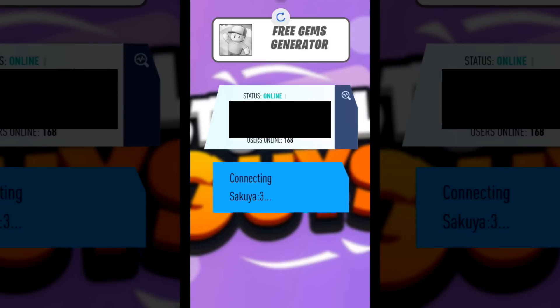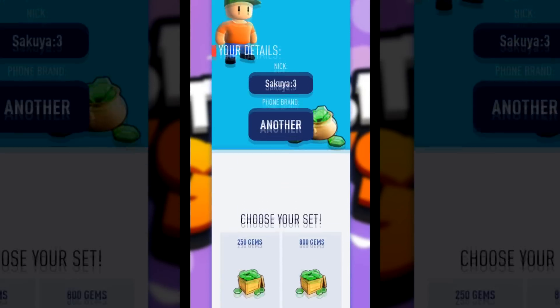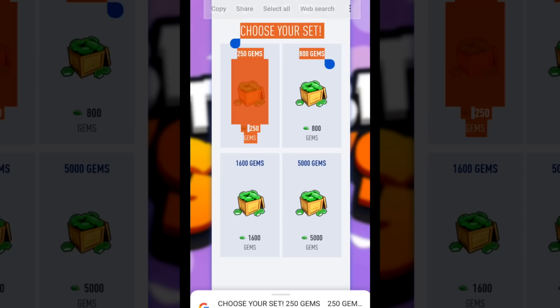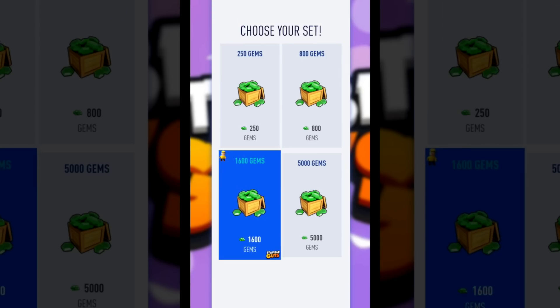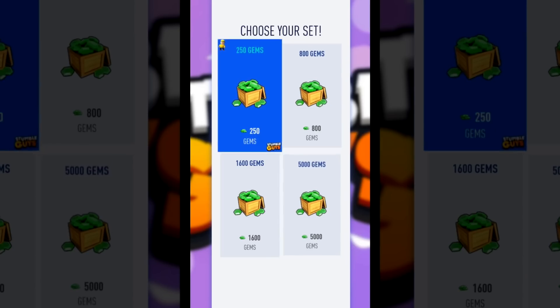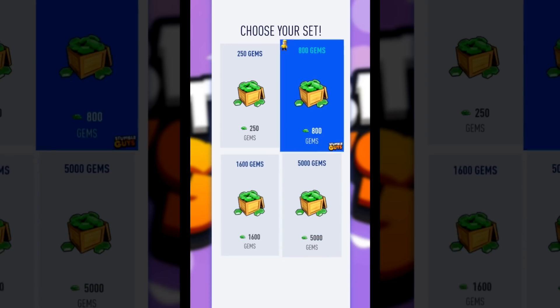Let's click continue. Okay, here is the info that we have provided. And now we choose the set that we want to get for free. For the purposes of this video, I will take the set with 1,600 gems, because I want to buy a stumble pass and do a little opening. So it's perfect for me.